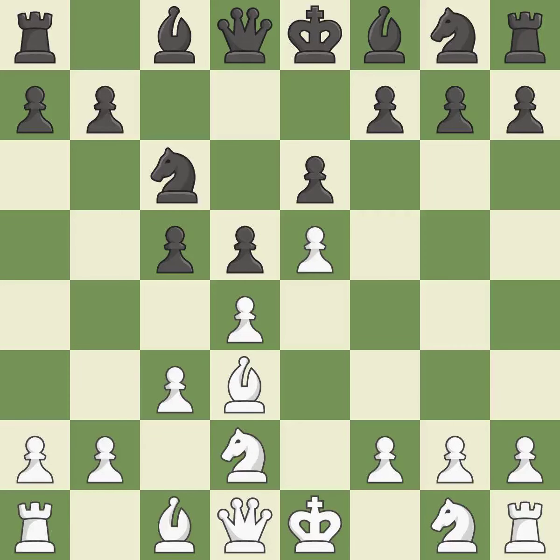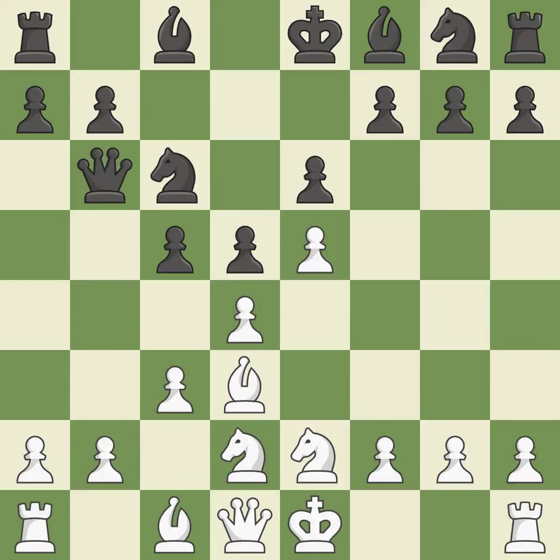Although the score was nearly equal, white now has the upper hand. This move is incorrect. This defends an under-defended pawn that is inadequately attacked. By doing this, a queen moves off of its beginning square and into the action.